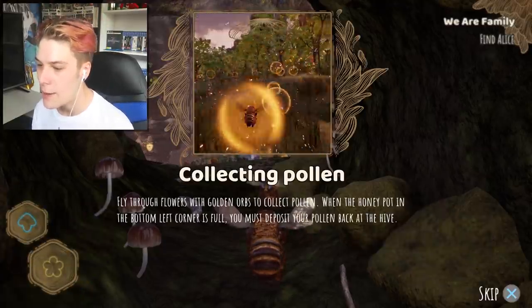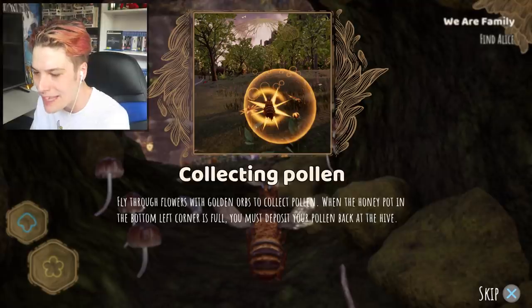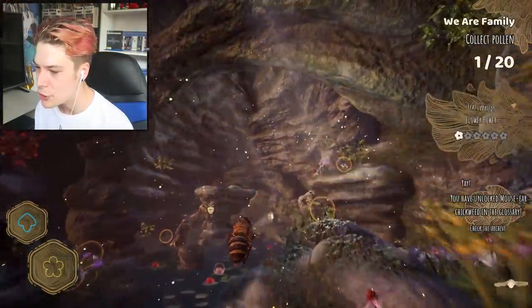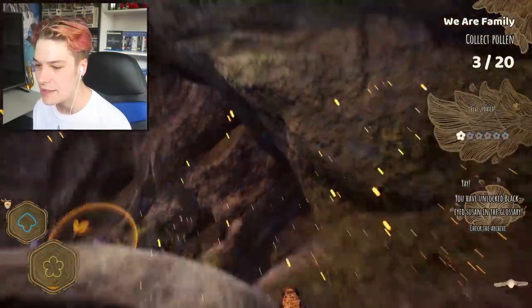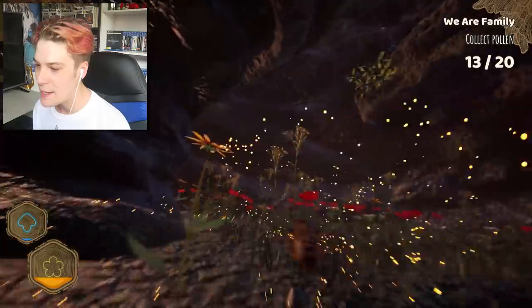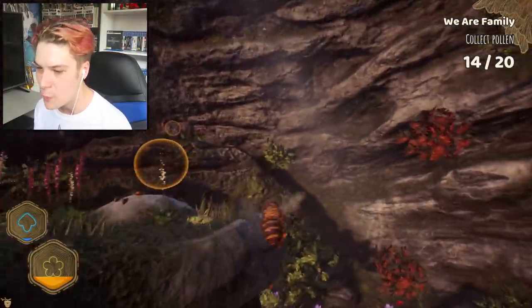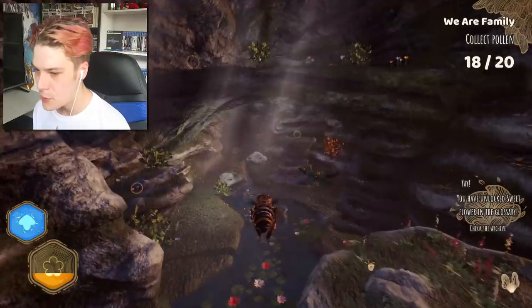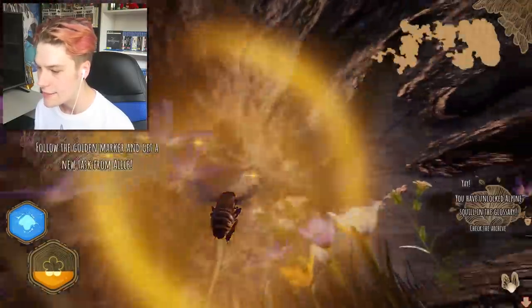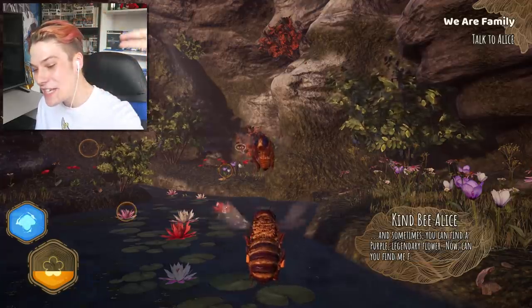So we're learning how to suck up that polleny goodness - collecting pollen now. Fly through flowers with golden orbs to collect pollen. When the honey pot in the bottom left corner is full, you must deposit your pollen back at the hive. Just the everyday average for a bee. I was kind of thinking that you would die if you fornicate a flower or something. This bee is speedy Gonzales. Fill up that meter, get as much pollen as we can. I'm out here trying to get promoted - it's the first day on the job, we've got to make a good impression.